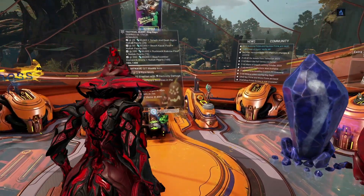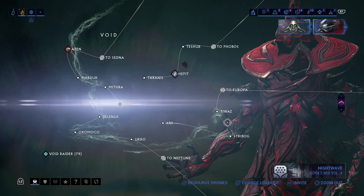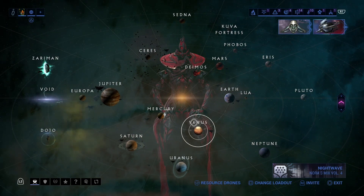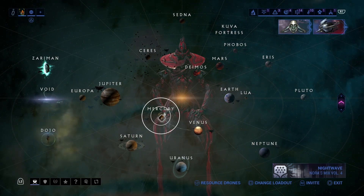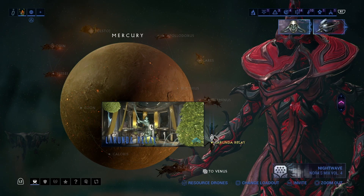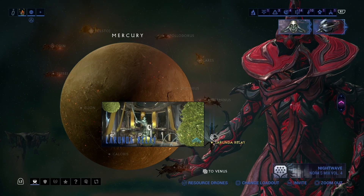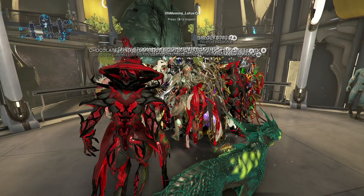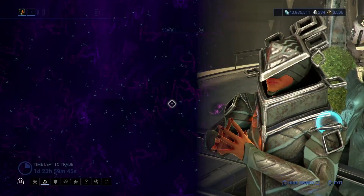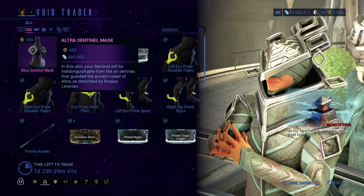Let's check out where the Void Trader is located. He is located on Mercury — you can tell by this Void Trader icon — so let's go to the Mercury Relay and see what he has to offer.